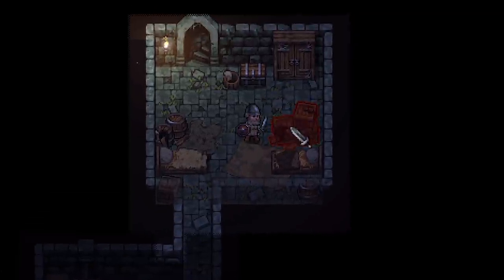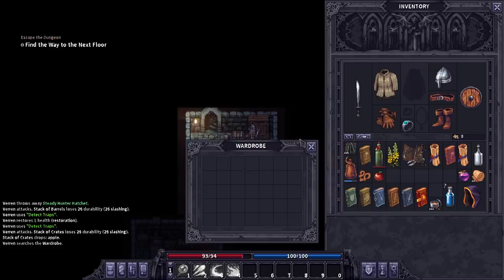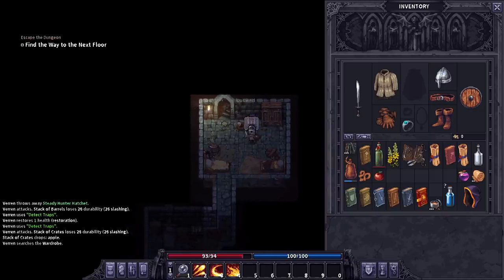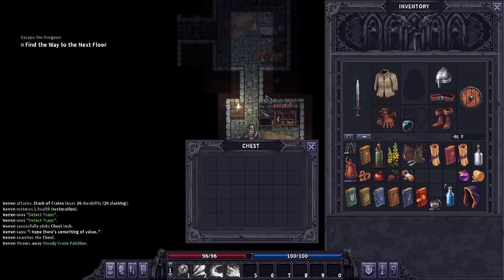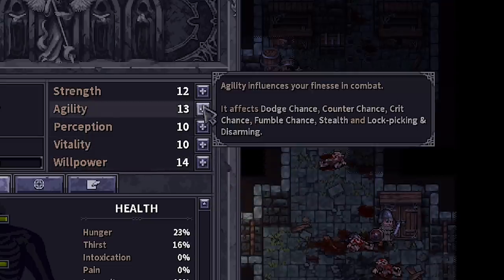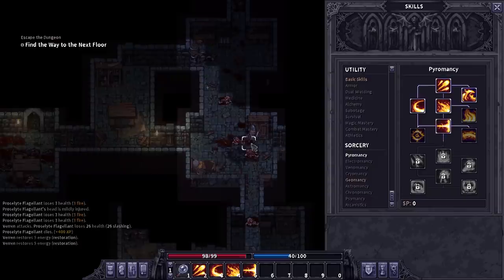Found the way up, just gotta decide if I want to finish this dungeon, or head on up to what's hopefully the open world again to find something new. Maybe a merchant to unload some of this stuff, or buy some better stuff. Did find a better sword in one of these chests - it does more damage, so we're just gonna go ahead and use it. One more level up, one more willpower, one more agility. Then I'm gonna unlock melting ray, because who doesn't want a melting ray?